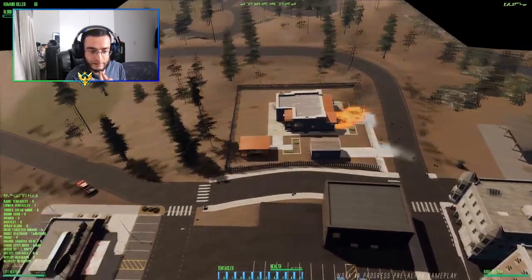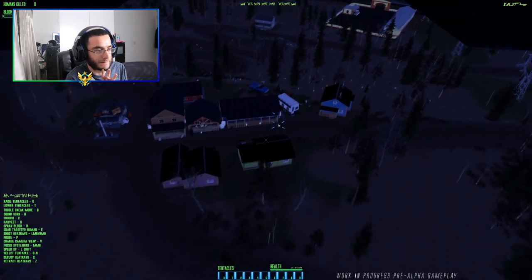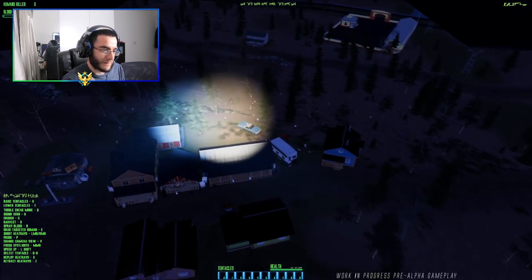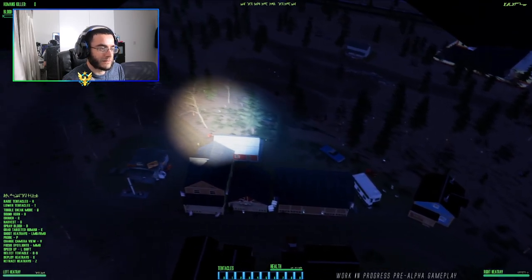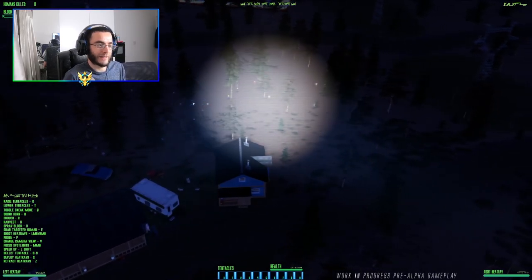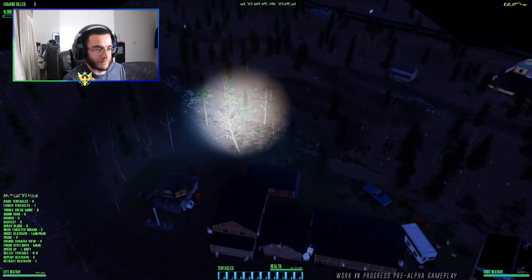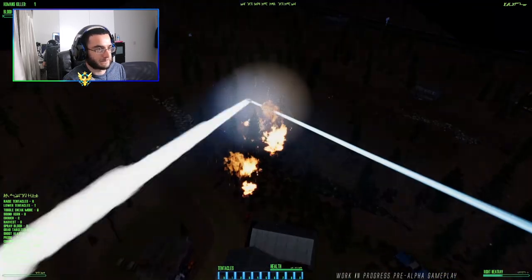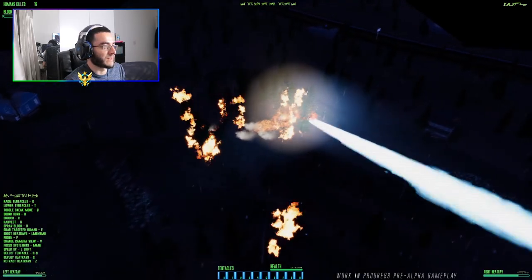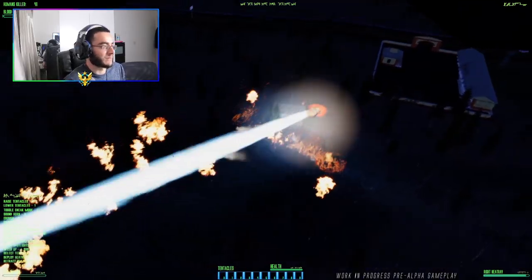So you have left heat ray and right heat ray — that's really nice. This is work in progress, pre-alpha, keep that in mind. I bet he's going to probe — come on, you gotta probe! Oh, I can see those little bloody people running. Okay, I know where this is going — he's going to wipe them all off, incinerate every single one of them. Look at that — humans killed! 30 kills already, almost 40 kills — bloody hell.